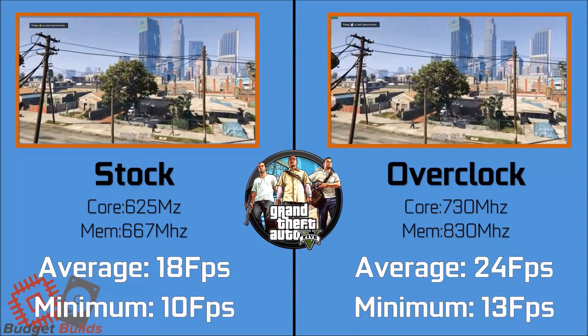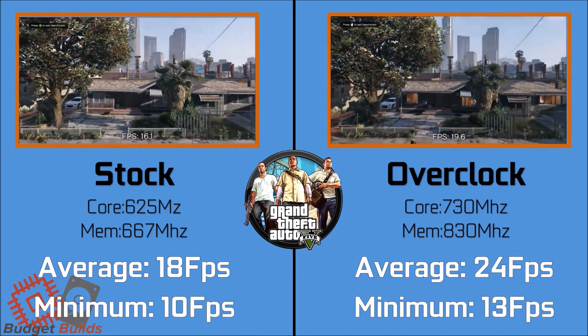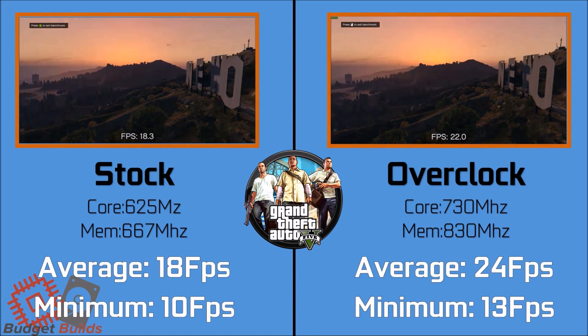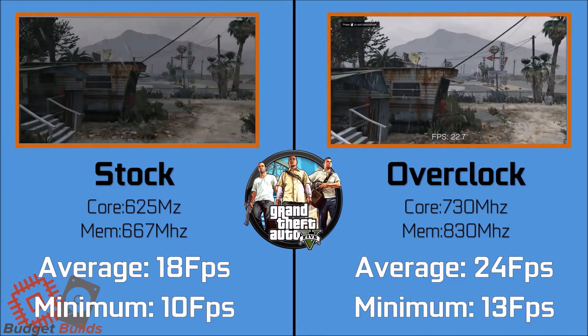Up first, we have Grand Theft Auto V. Not a major increase in FPS overall, but the memory seems to be limiting us here, as the card's half a gig of very slow DDR3 is a bottleneck. The overclock did help slightly and was heavily responsible for removing that stutter. With averages of 24fps the game was playable, albeit a little bit slow. Overclocking is giving us a nice little boost, and lowering resolution would likely yield a few more FPS.